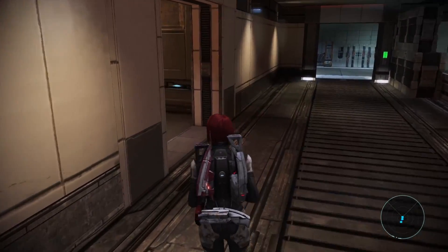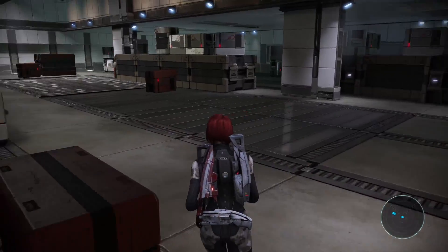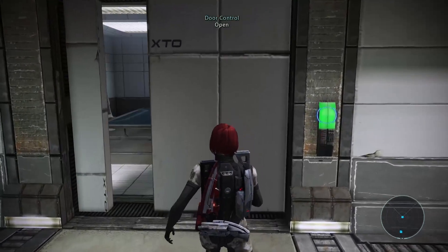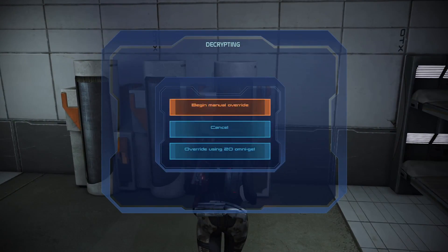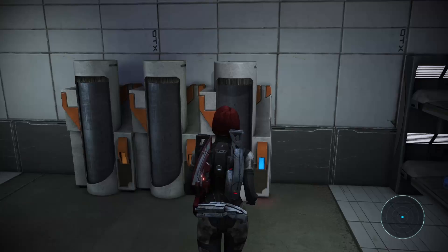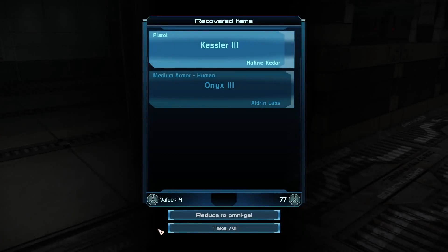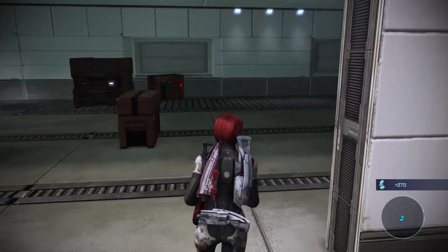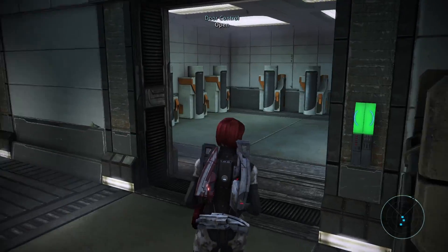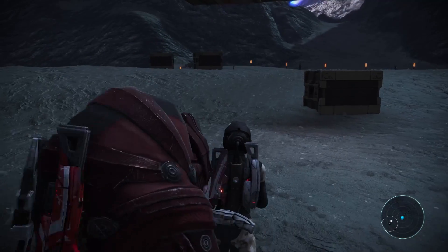We've got one more torch to shut down and then we have to try and take out the main facility, because we can't leave these terrorists alone - they could come back and turn the torches back on. In here we've got a locker. The difficulty basically just changes how many of those yellow blockers are in the way. Medium armor Onyx - I can't wear medium armor yet, and Liara definitely can't.